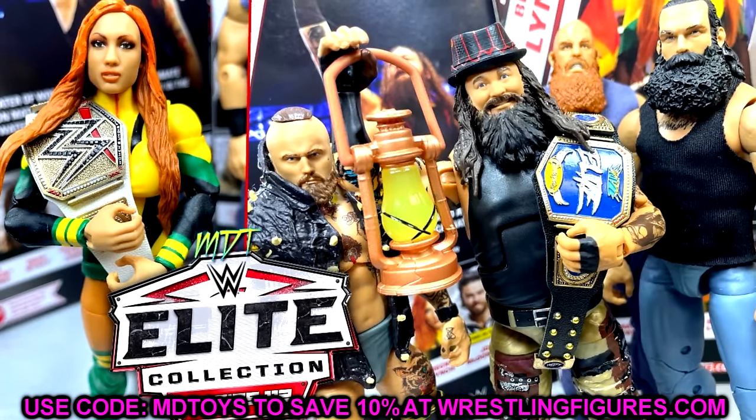Cody Rhodes in this set is pretty good — I like the gear and attire, and the head sculpt wasn't the greatest but at least they gave you an additional one to switch out. Ricochet in this set was very good — love the attire and the entrance vest was really cool. He had the Johnny Gargano syndrome but the attire suffices and you can easily replace the boots. Tony D'Angelo is another really cool addition to pair with Channing Stacks — well executed with good cloth goods and accessories.